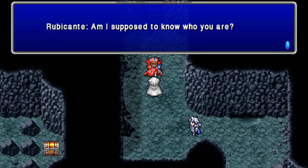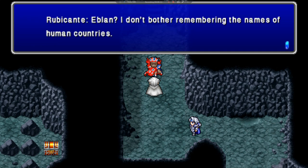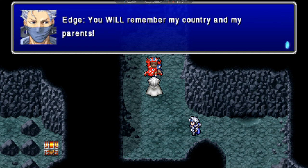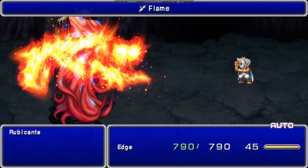Rubicante, at last. Am I supposed to know who you are? I am Edge, Prince of Eblon. Eblon? I don't bother remembering the names of human countries. You will remember my country and my parents. Well, crap. So we're just going to watch. Cool.